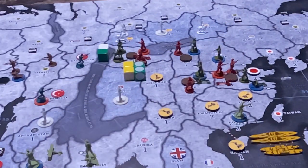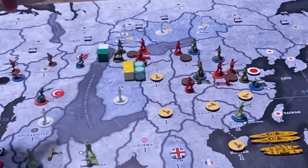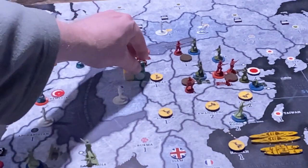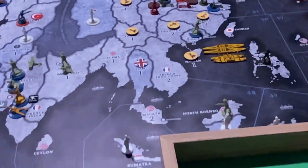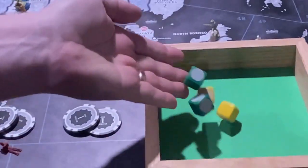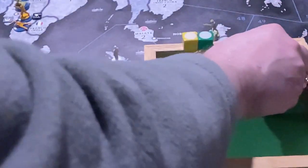Since I have the Singkang attack already laid out, I'll just do that one. I have two infantry, an artillery, and a cavalry — so that's two threes and two twos. Okay, two hits. That is enough to take territory.